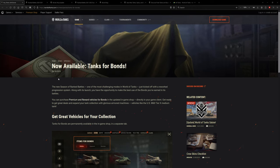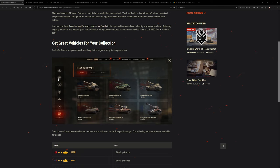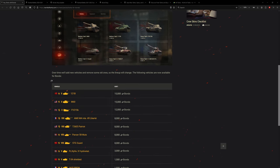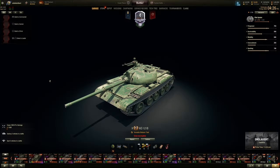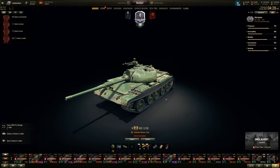Let's go through the history. The Bond Shop debuted back in 2019 and there have been seven different iterations. The initial debut has more vehicles than later editions. First up: the WZ-121B — it's a very good vehicle, like a 6 to 6.5 out of 10.